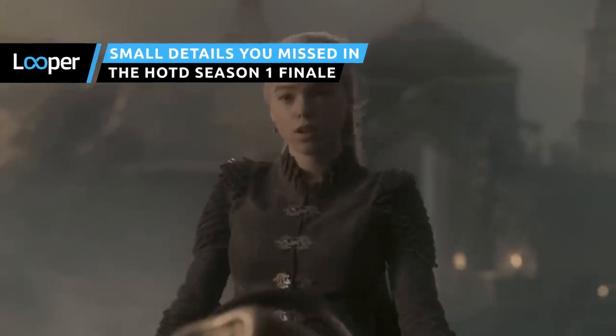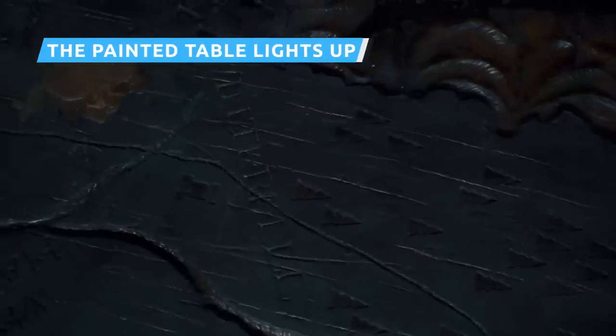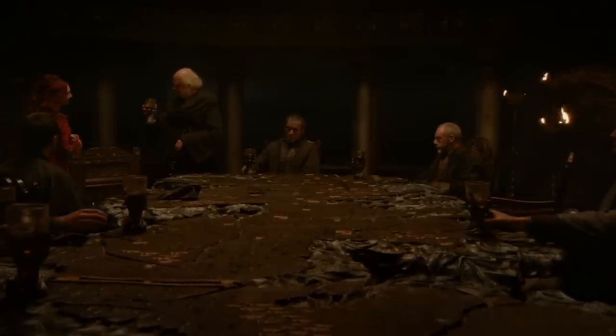The finale of House of the Dragon masterfully echoed the show's earliest episodes while also improving one of the most impressive sets in Game of Thrones history. Throughout Season 1, the Painted Table of Dragonstone has made brief but uneventful appearances. This is the very same table around which Stannis Baratheon and later Daenerys Targaryen drew up their battle plans in Game of Thrones.